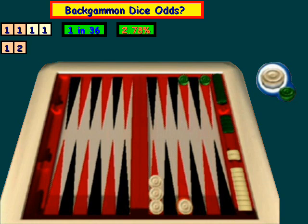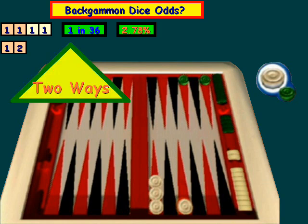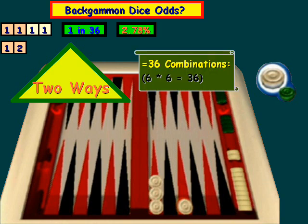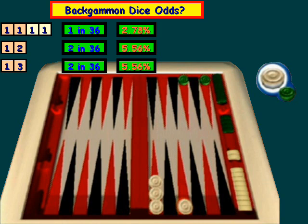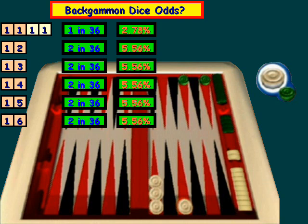A one and a two can be rolled two different ways — one-two or two-one — out of 36 possible rolls, which comes out to 5.56%. A one and three is going to be the same, as is one and four, one and five, and one and six. So those percentages are all the same at 5.56%.